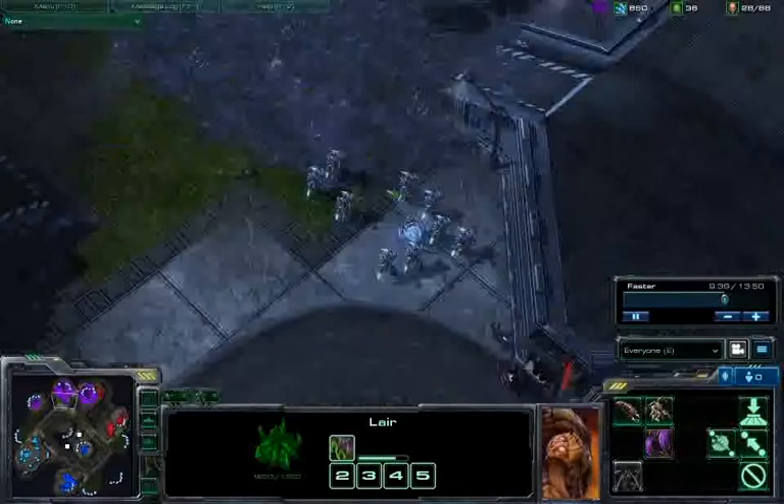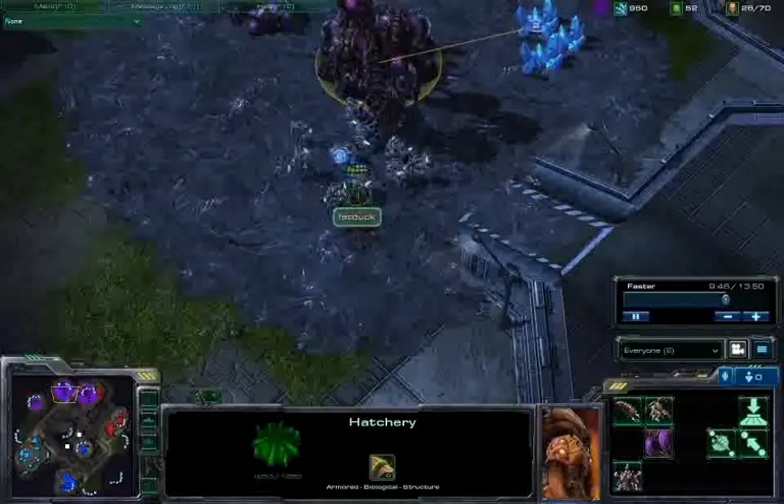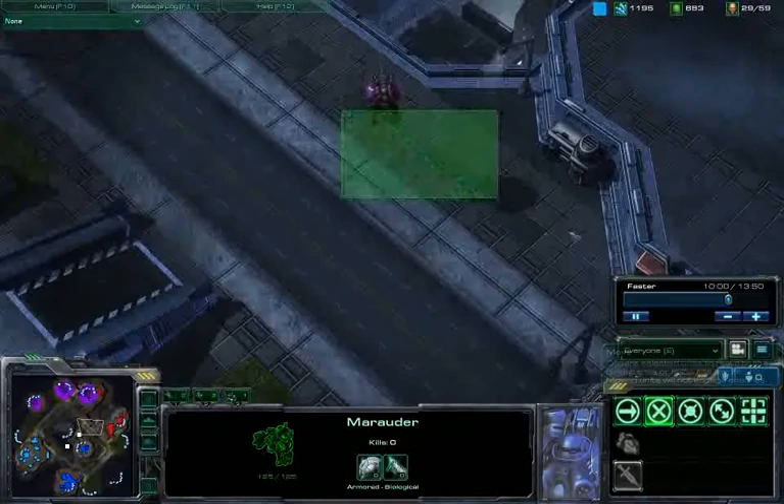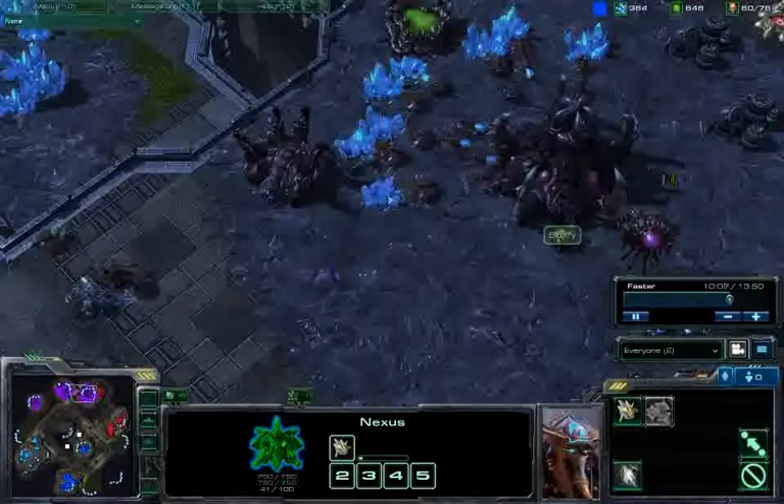So definitely an effective cannon rush here from Sean Kingston that I was not able to react to quickly enough. And Fat Duck here is going to charge into my base, easily dispensing these Zerglings — the Zealots just shrugging off that attack, definitely being the superior warriors in that encounter.